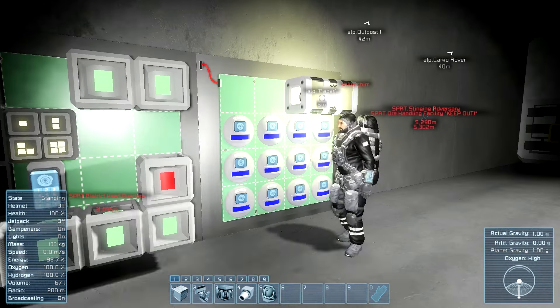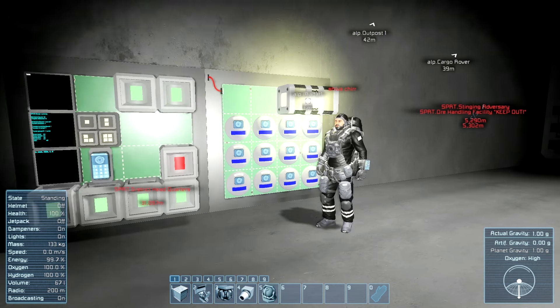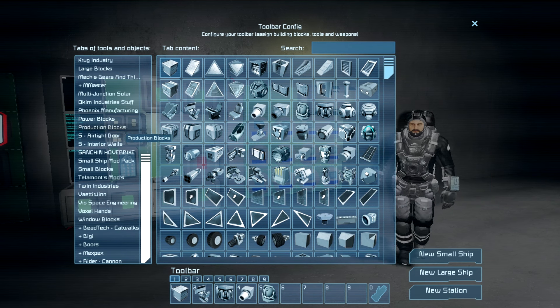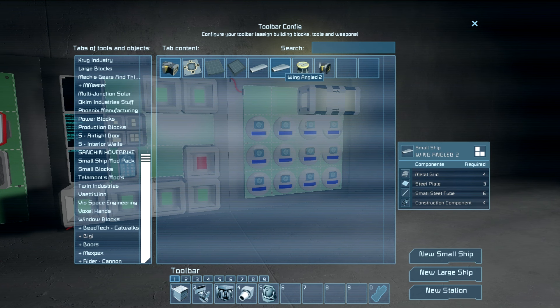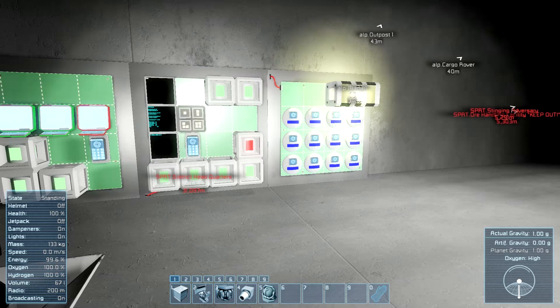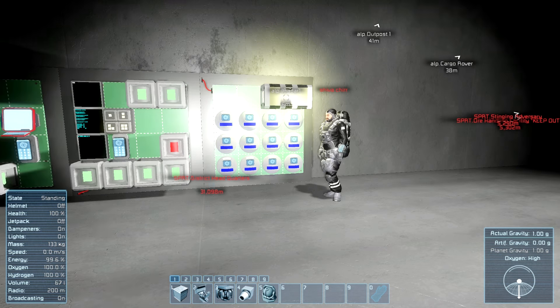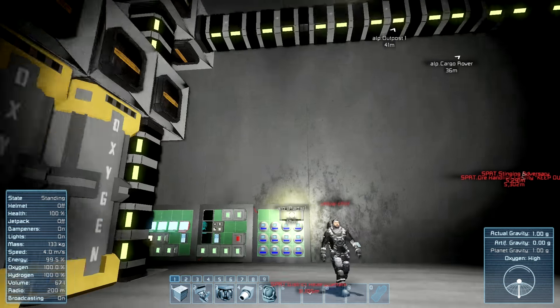This mod adds these breadboard-like electronics panels — it's called Digi's Electronics Panel, made by Digi. He also made an attachment base that accepts all small ship blocks. These electronics panels are 4x4 and really cool — they let you put stuff on them and make it more space-efficient for building big program centers. Imagine putting all these sensors into radar peeking — that'd be pretty huge.